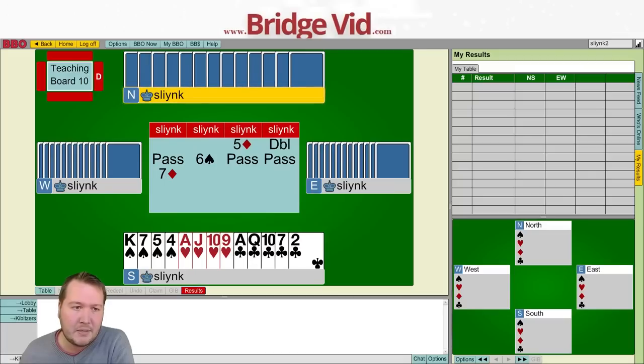My left hand opponent thought for quite a while and then bids seven diamonds, which just passed around to me. Here I wanted to highlight the meaning of this pass. The opponents are clearly sacrificing, so there is no way we should let them play undoubled. Our choices are either double them or bid on. This pass is definitely forcing, and what I like this to mean is either he's got first round control of diamonds and wants to know if I want to bid on, or his pass says 'do you have first round control to bid on?'